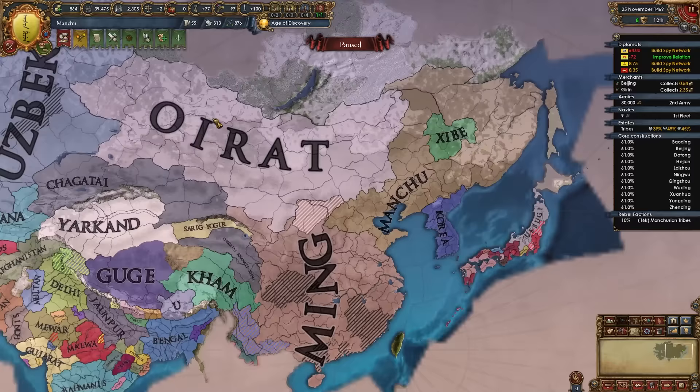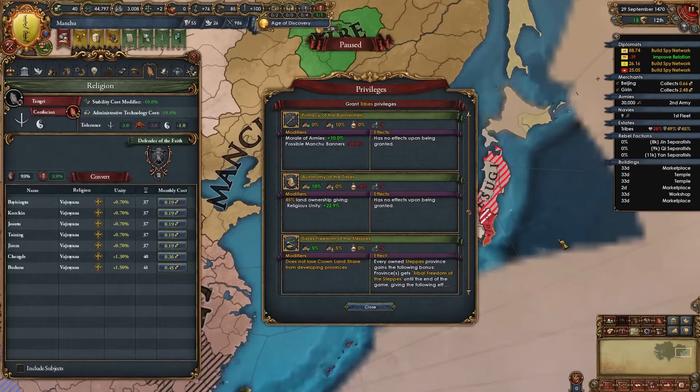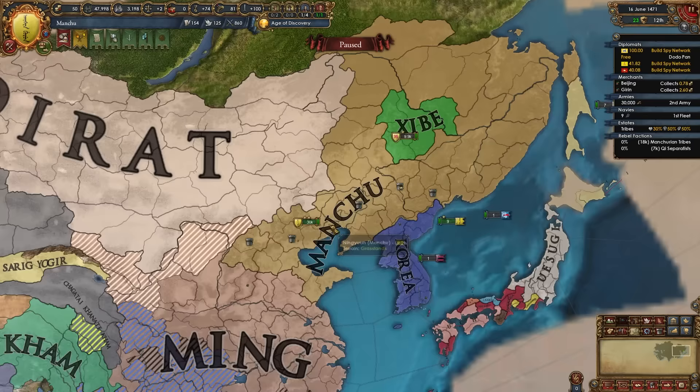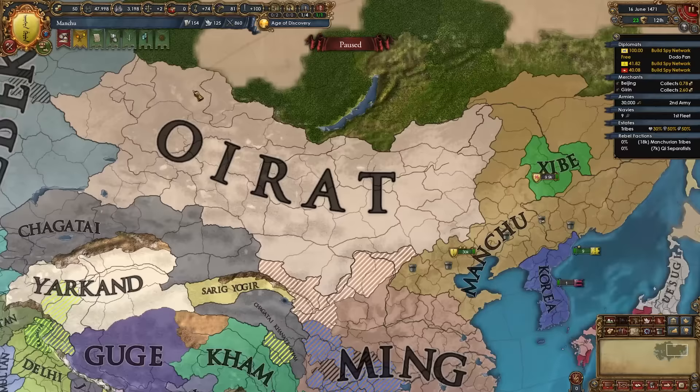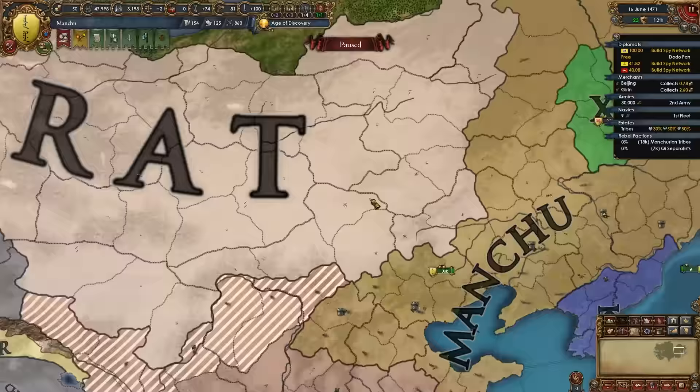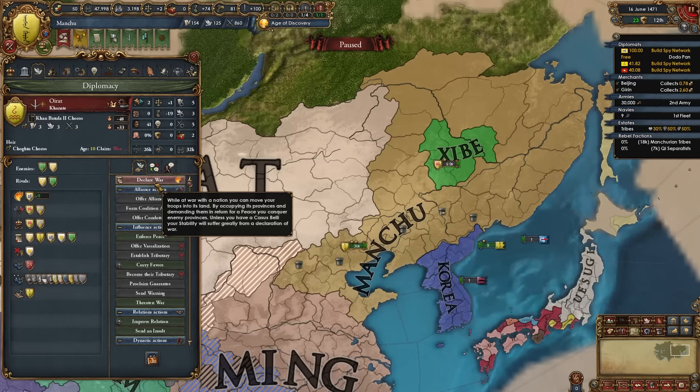We've pretty much completed the top branch of the mission tree. The middle part focuses on expanding into Korea, and the bottom focuses on expanding into Oirat. Whether you fight Ming, Korea, or Oirat first doesn't matter — those are the three largest nations we border and we'll rotate between all three. Sometime after forming Qing, give the tribes land rights. Once a truce with one of these three nations expires, declare on them again. I recommend fighting Oirat and their subject Mongolia — it's an annoying war given their size, but we need the province of Shillingol to form Qing.